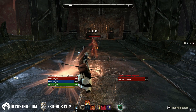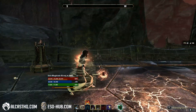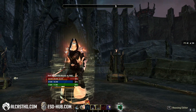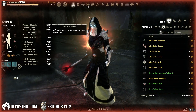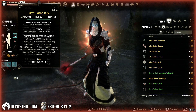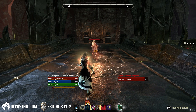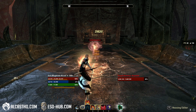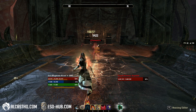So it's fairly easy to pop. You can see now it actually proced — this glowy shield that you get around you, 14k. And like it said, this can pop up every 6 seconds. That is fairly frequent.